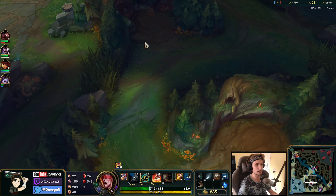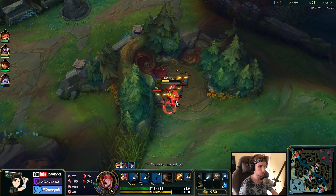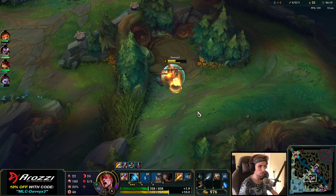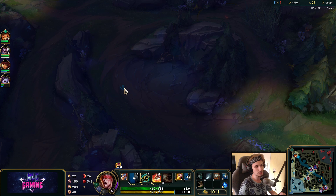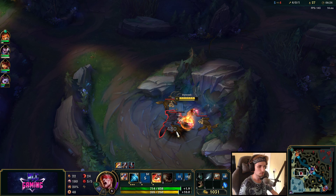Rammus actually counter-jungled my camps right here, which is just fine. I can keep on farming all the way to the top side camp. We want to see if we can trade the dragon right after. We want to get the jungle item as quickly as possible — the sooner we get the jungle item, the easier it will be to 1v1 just about anybody, especially the enemy jungler. This is what really matters a lot.